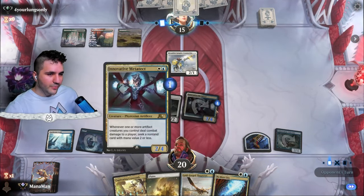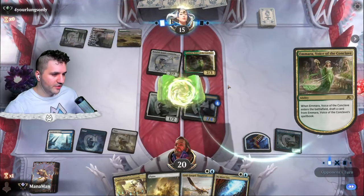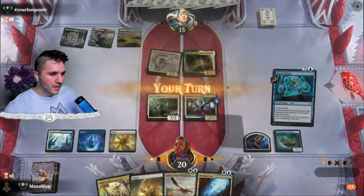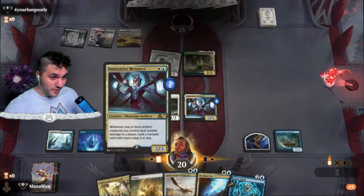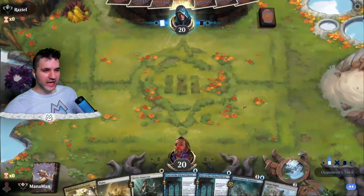Let's see if we can beat them to the punch going wide. Zoetic Glyph — let's go ahead and just do this. We got rid of Zoetic Glyph but let's do this. Okie dokie. Raziel — hello, hello! Let's see what we got going on here.